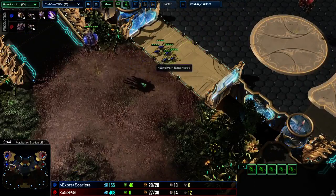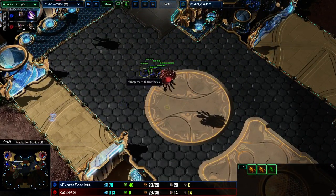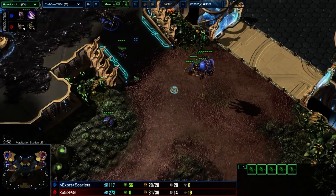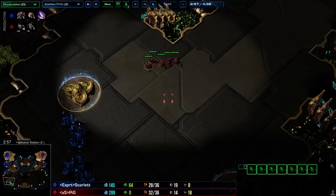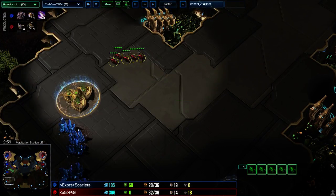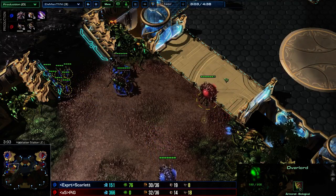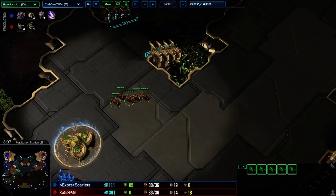Scarlet went pool first, which is why I didn't do as much damage this game — she'd done a not-quite-safest opening but only built two Zerglings. If someone builds six or eight Zerglings, you're not going to get a lot done. With these ten Zerglings, just try to take a good fight and be annoying. If you don't get the opportunity, pull them back and keep them alive.